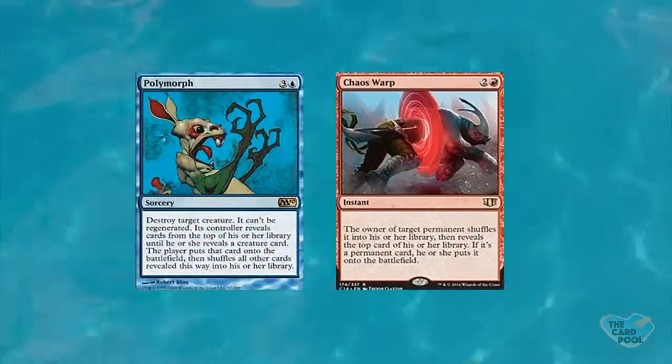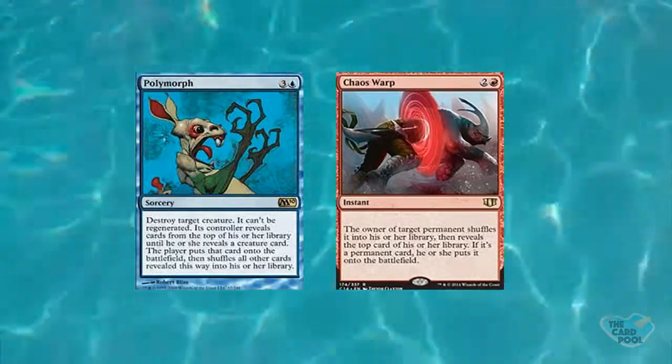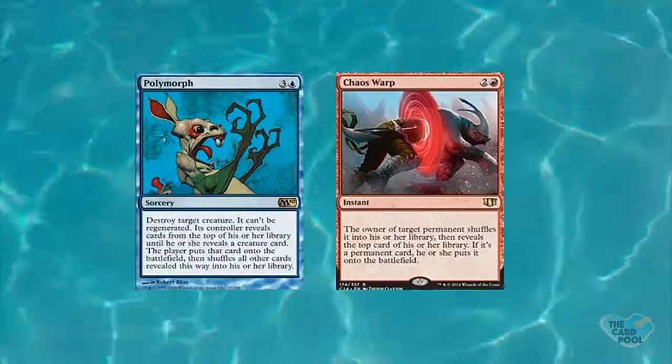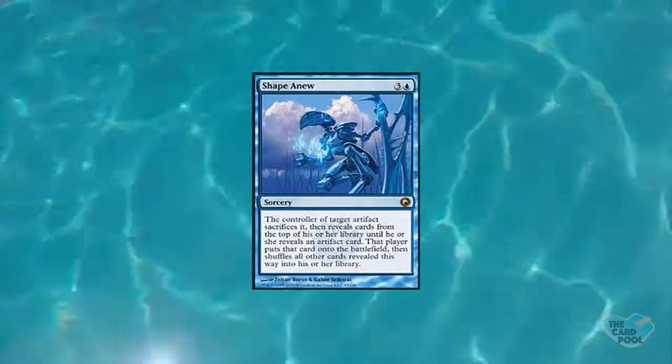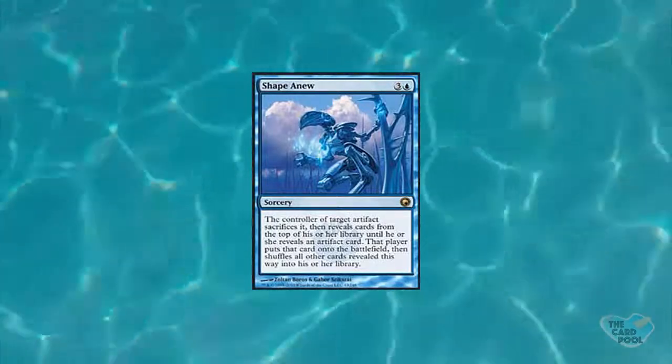This is a unique edict effect — it makes someone sacrifice something, and there are tons of troublesome artifacts that need to be destroyed, even indestructible ones. You can get rid of a Blightsteel Colossus, which is very hard to accomplish. You can't get around hexproof or shroud with this, but it's like a Polymorph for artifacts, or a Chaos Warp in red. Blue doesn't typically destroy things, so the fact that it removes something is very significant.